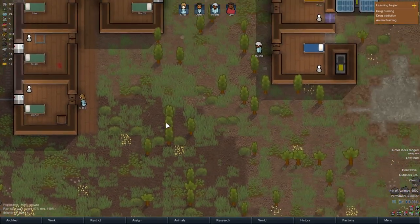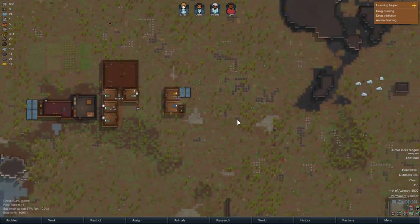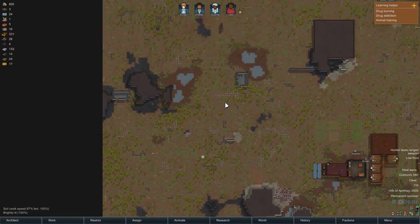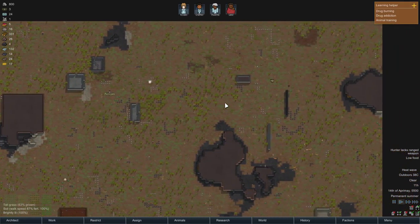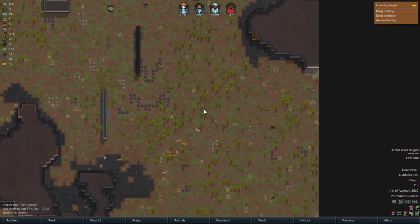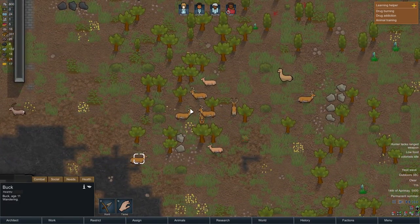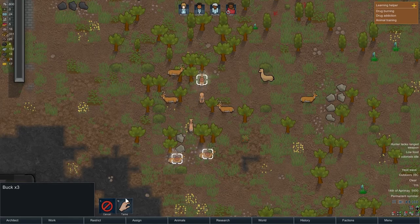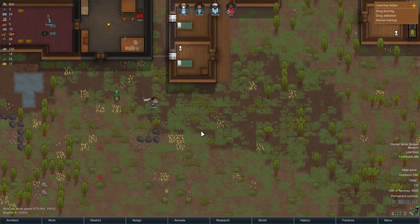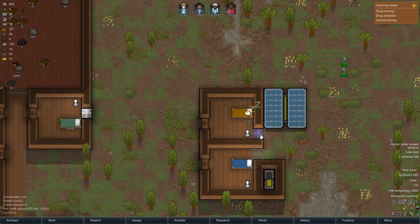I'm also going to set Vince free. We get the mood boost from releasing them and we don't have to use our food on him, which is nice. We do need to do some hunting. There aren't many big animals around — but there's some ship junk. Let's hunt a few of these and take a couple more — we're going to need the food.